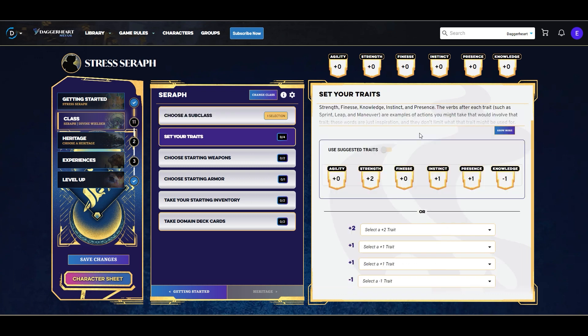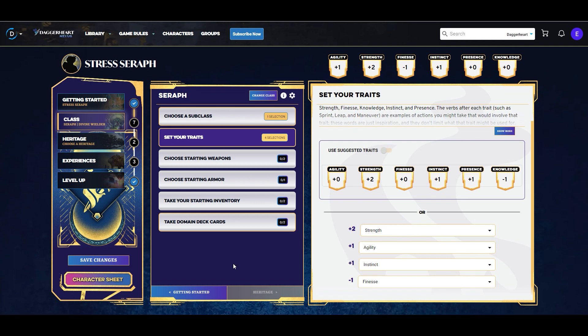I like Divine Wielder over Wing Sentinel for this build because it has an ability that uses stress and an ability that can clear stress right away. From the subclass, we'll quickly look at our traits. I'm not going to take the suggested traits — I'd like to put a plus one into agility and keep strength at plus two. Strength is the Seraph's primary ability score, and agility is very important for mobility. The other two traits can be anything, so we'll assign instinct as plus one and finesse as minus one.